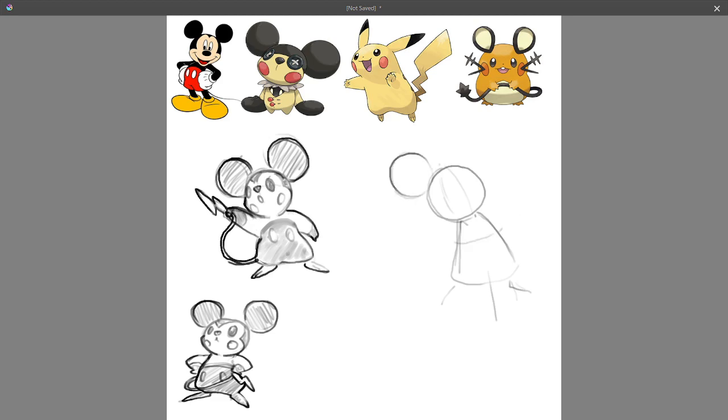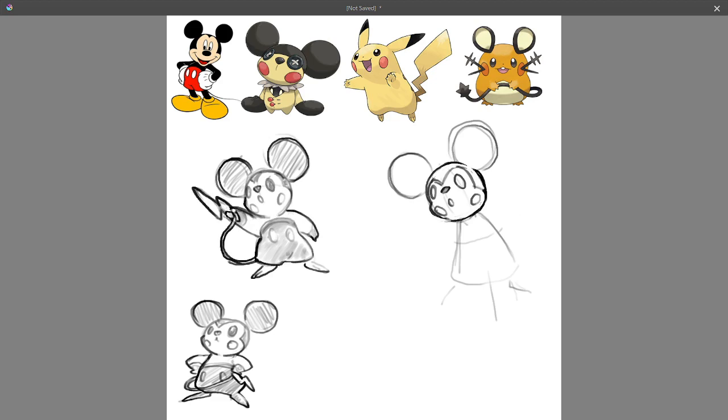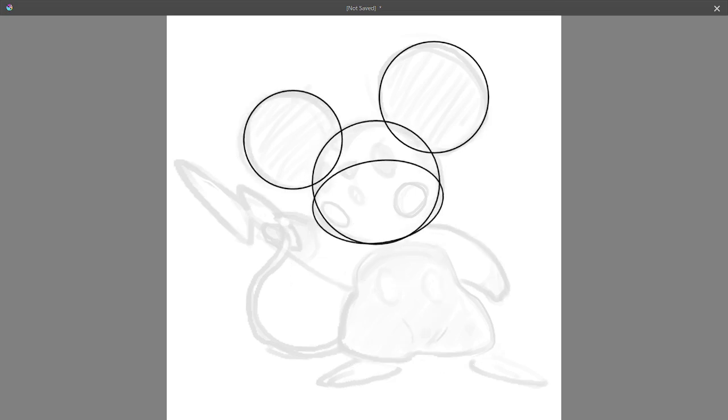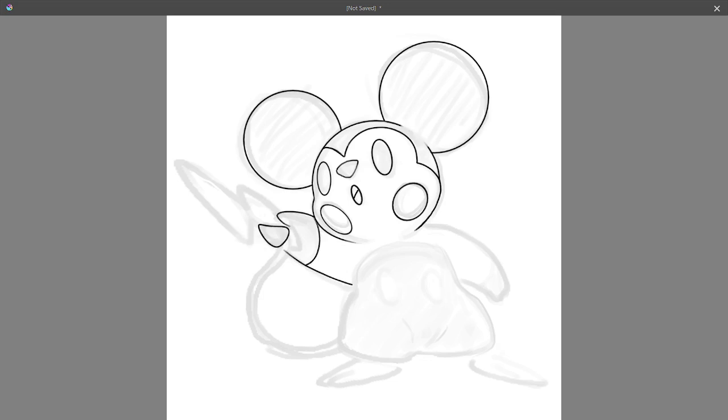Not to say that any of them are bad — I just think that these are the most effective designs, as not only do they have more distinct body plans and color palettes when compared to the others, but they also have their own readily apparent inspirations that shine through their designs, like common squirrels, hamsters, and... I actually don't know what Togedemaru is based on — a hedgehog? Looking it up, apparently it's based on a Ryukyu spiny rat, so I guess I was lying a bit when I said that the inspirations were easily seen through the design.